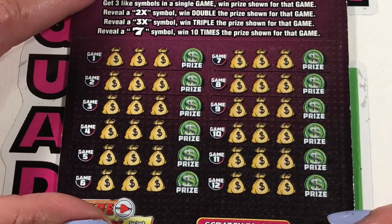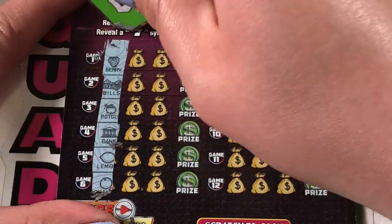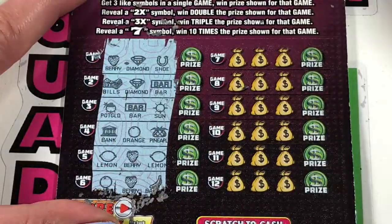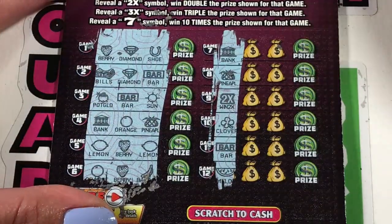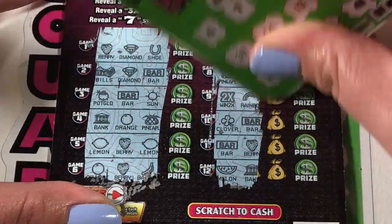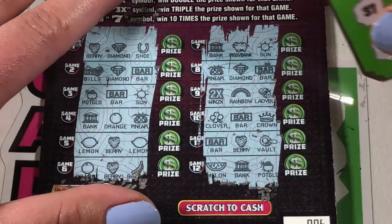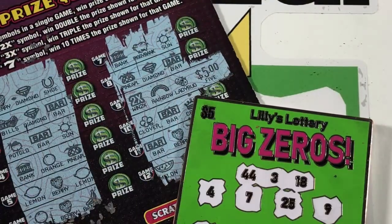Ticket number six, our last ticket of the day — possibly our last lucky Triple Lucky Sevens ever. I'm not seeing any doubles at all and no multipliers. Last side — we got a win! We got a 2x. There we go, thank goodness, I was getting kind of nervous. Any other wins? No other opportunities. We could get another multiplier on a different row. So we just have our 2x there. I really hope it's better than $5 under there. Everyone cross your fingers. Of course, it's $5 for $10. Hey, not a bust — saved by that 2x.